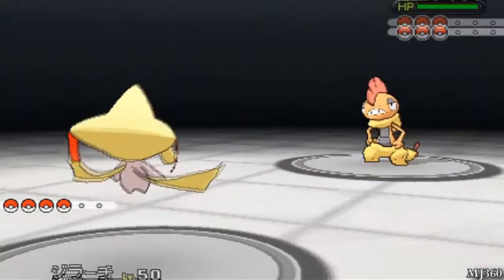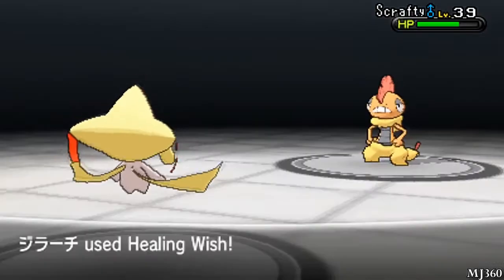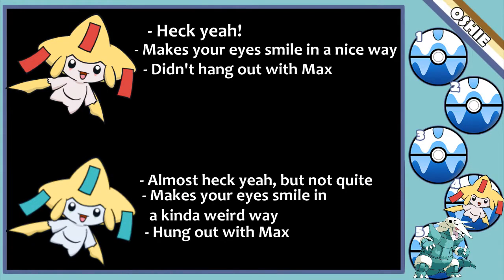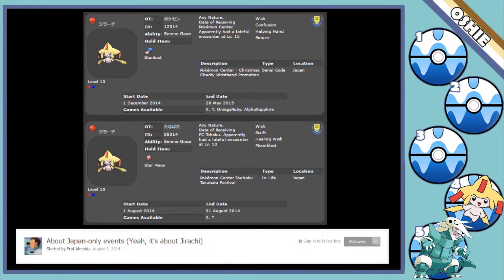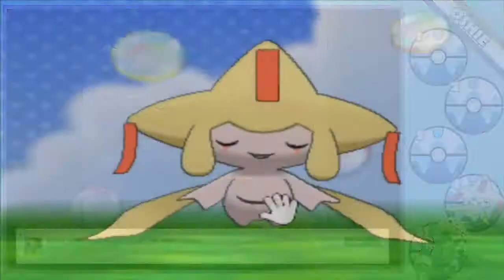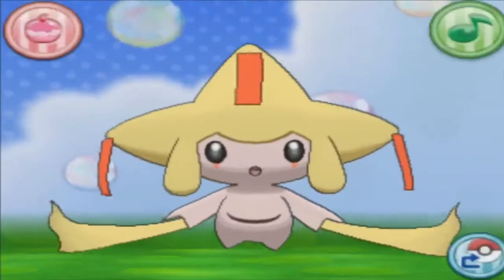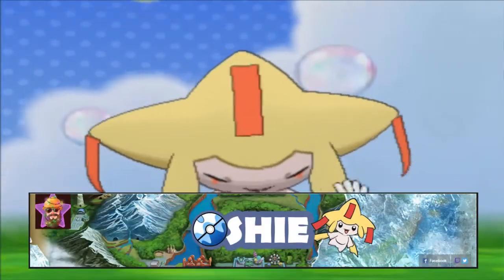Number four: Jirachi. This is one of the simpler shiny forms on the list, but simple doesn't always necessarily mean bad. The change from blue to red makes the colors pop way more — the red and yellow just sit a lot nicer and please the eye. The rarity of this shiny makes it a lot more appealing too, with shiny Jirachi being one of the least distributed event Pokémon outside of Japan as of this video's release. Kind of simple and stupidly hard to obtain, but there's a reason I put shiny Jirachi in my channel artwork.